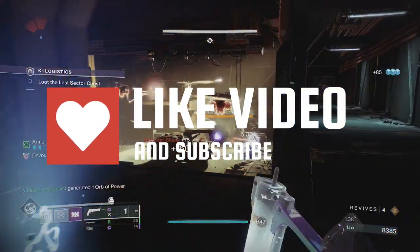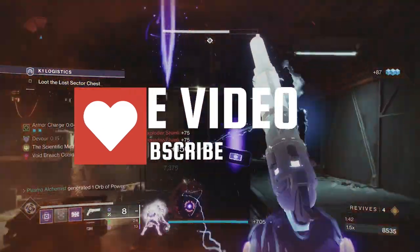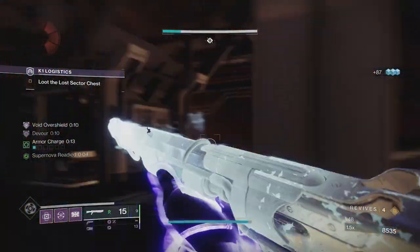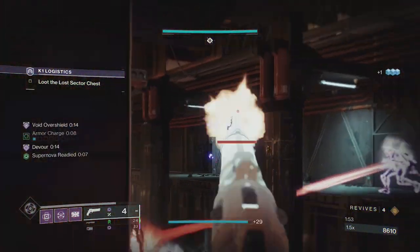Next up: a Titan build with the newly updated No Backup Plans, which utilizes a strong setup when combined with artifact perks and shotguns in PVE. Snap the notifications bell. This was Plasma Alchemist — your viewership is much appreciated. Until next time, see ya later!